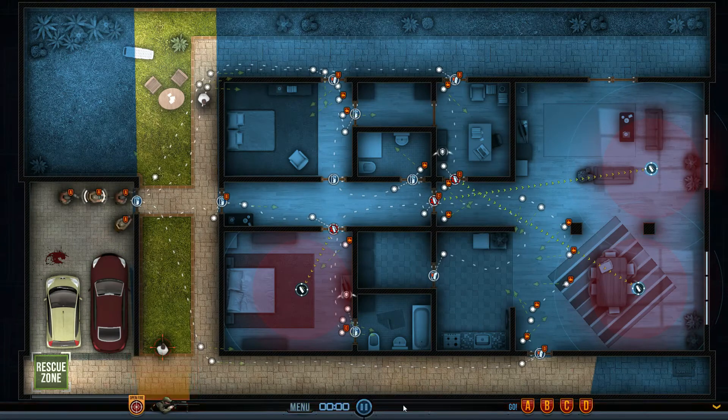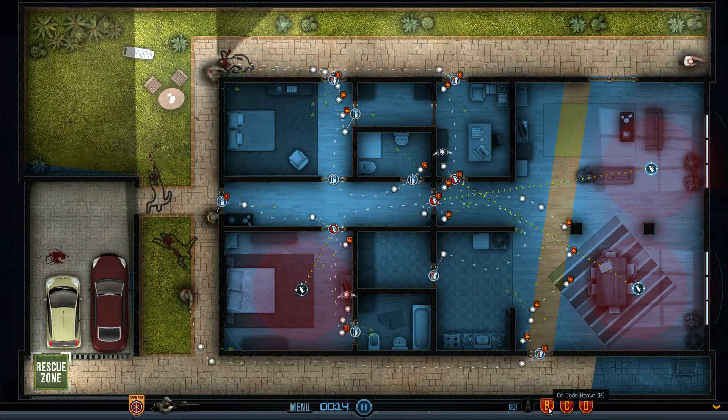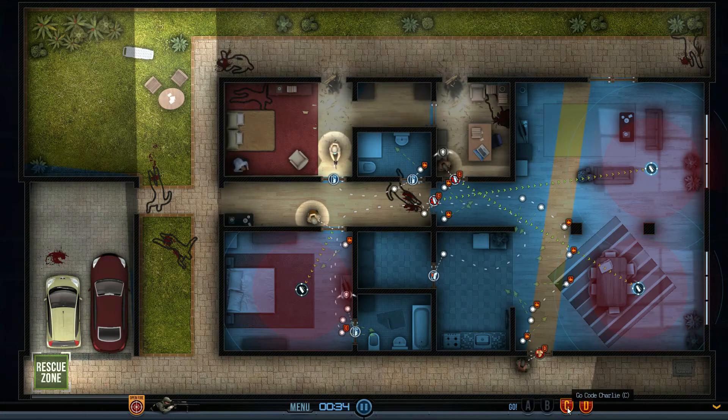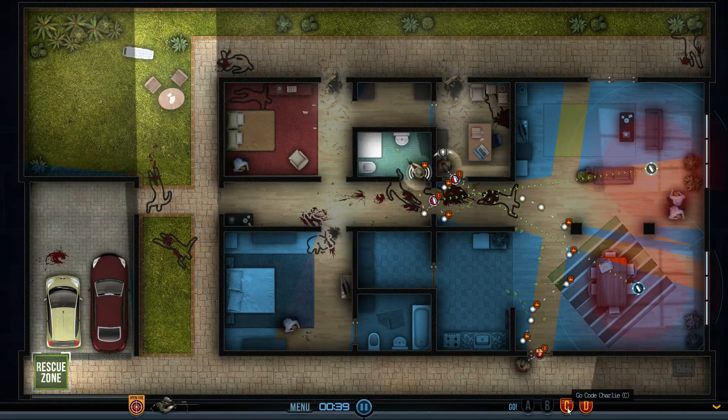Let's see how this plays out. Holding for Alpha, waiting for Alpha — I think I'm gonna take a shot right here. Alpha go. He's going to start planting his charge, he's going to start planting his charge. That door opening really worried me. Charge in position. Go — charge in position — clear, clear. Oh — man down, I got hit.